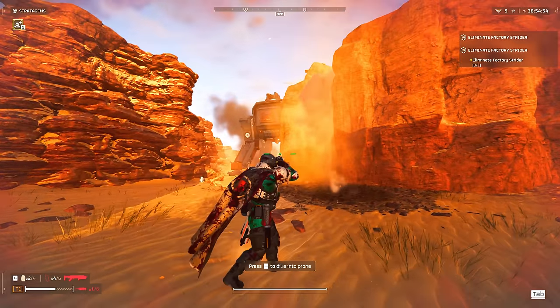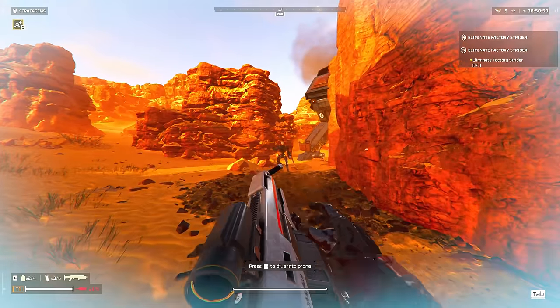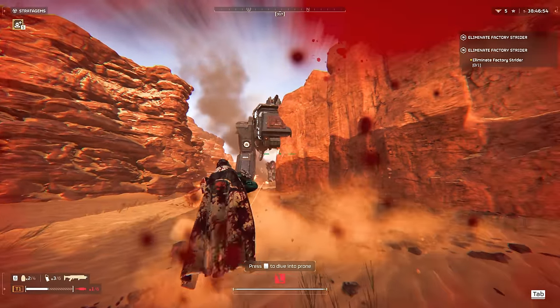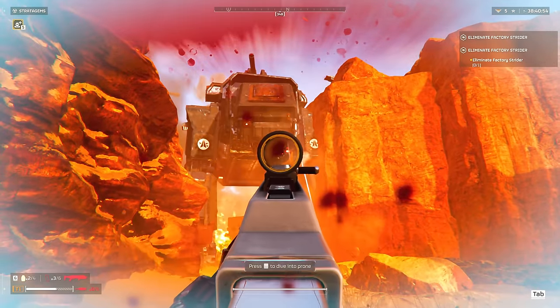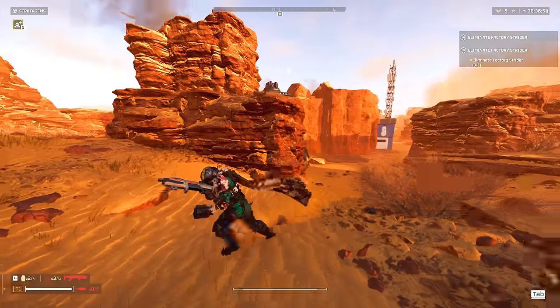Arrowhead added a new Automaton mission type that asks Helldivers to kill off one or multiple Factory Striders, which until yesterday I had only seen about two of these giant machines. In today's video, we'll talk about the new mission type, understanding how the Factory Striders work, and at the end of the video, talk about the best methods to defeat these big units.